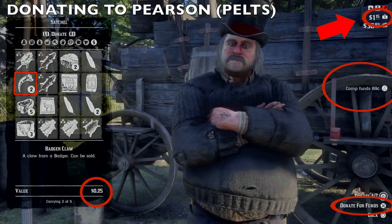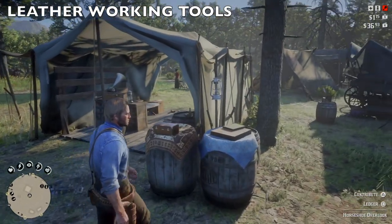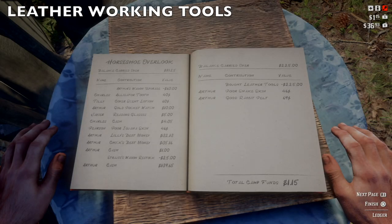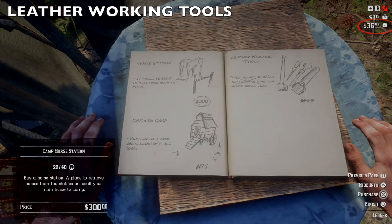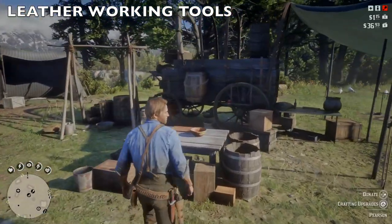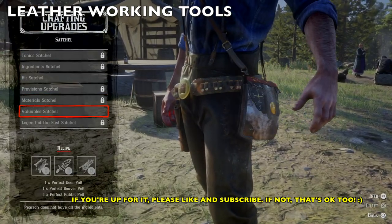If you see 'donate for funds,' go ahead and sell it. Now let's talk about the leatherworking tools. The reason I have so little money is because I recently bought them. You need the leatherworking tools to upgrade stuff in your camp. Come over to the ledger — you can see the activity for people in camp. In the top right it shows: bought leather tools, $225. It's really expensive. I didn't have enough in my wallet, but you can dip into the camp funds to buy it — that's why camp funds are so low. Once you purchase the leatherworking tools, it unlocks all the upgrade crafting from Pearson. Without them, all of the crafting menu will be locked.